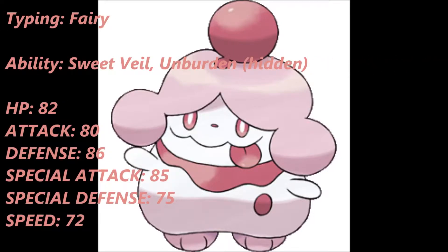Slurpuff's typing is Fairy type, which is the exact same as Aromatisse — hence why I say this is the counterpart of Aromatisse. The ability it gets is known as Sweet Veil, which acts like Insomnia or Vital Spirit where you cannot be put to sleep. But the difference is that in doubles and triples battles, your allies cannot be put to sleep either, which is incredible.